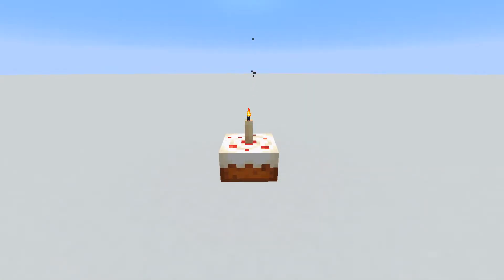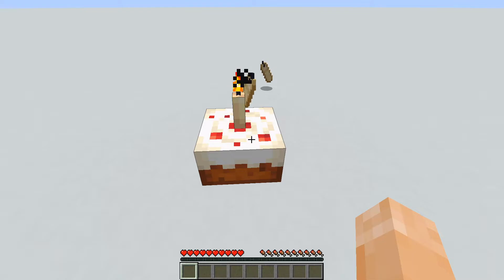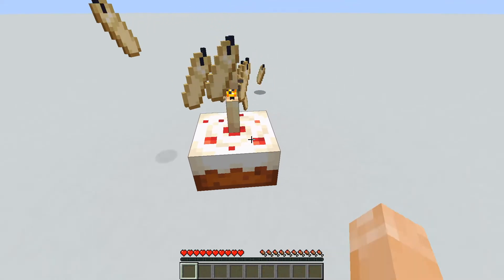Birthday cakes are now a thing in Minecraft, and they can also be used to dupe candles as long as your saturation is full. All you have to do is right-click the cake as if you were to eat it, and the candles pour out.